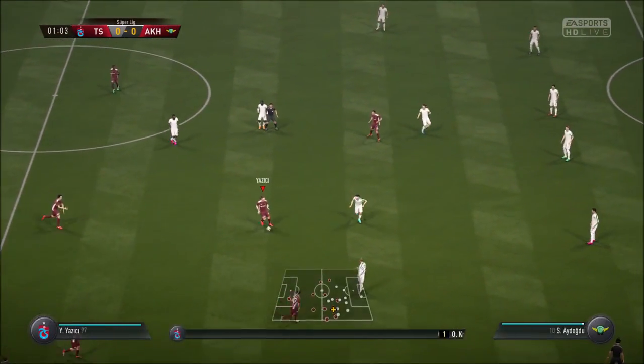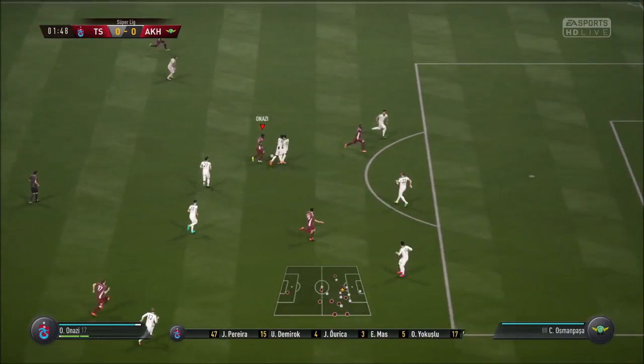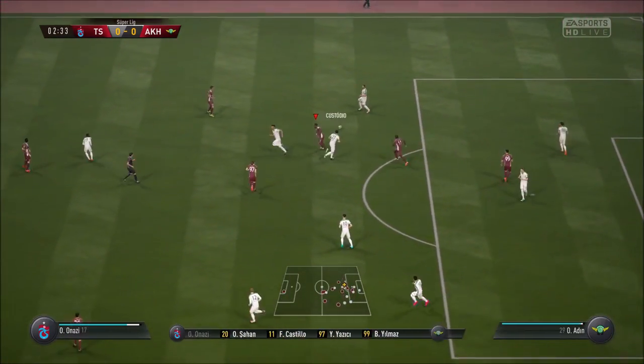So this is how the hosts line up today. Onur Kivrak plays in goal. Burak Yilmaz is the main striker today. To put them in front, that's even better — play to stop the chance.